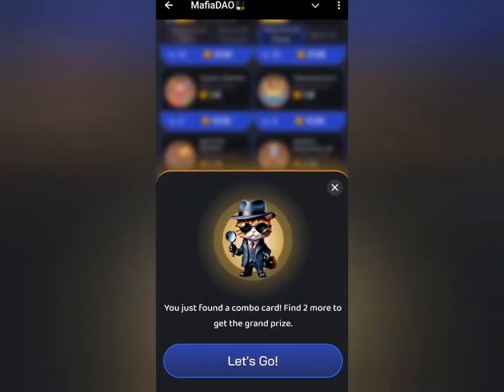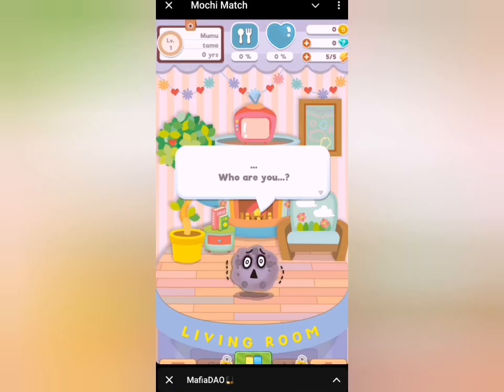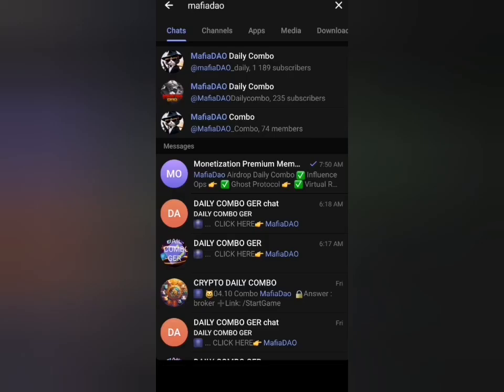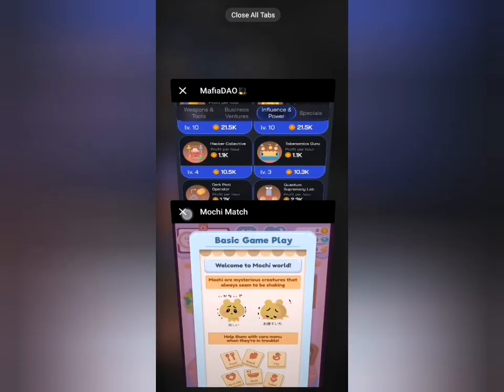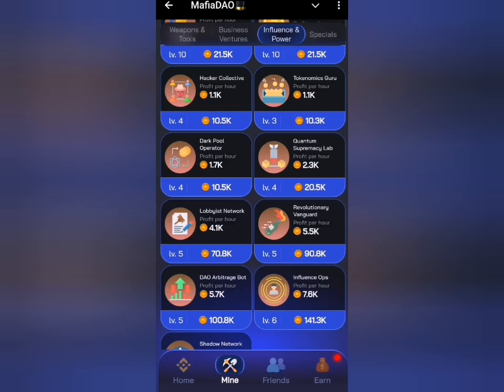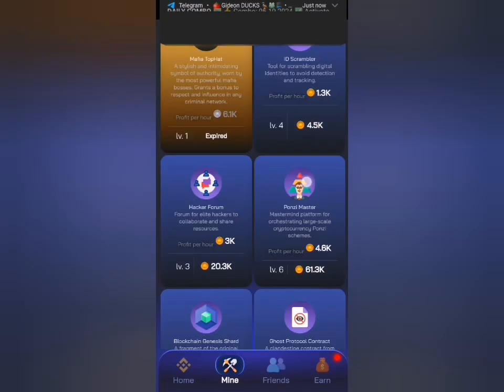I need to actually close that game I loaded earlier — it's the one running in the background. So focusing on Mafia DAO now. We've selected the first card already, and the second card is under the species tab, which is Ghost Protocol. Select this one also.